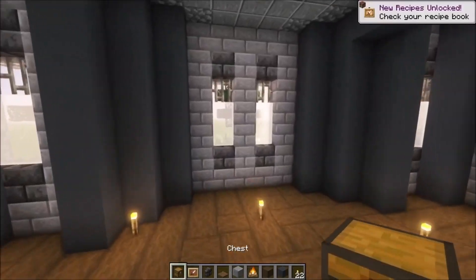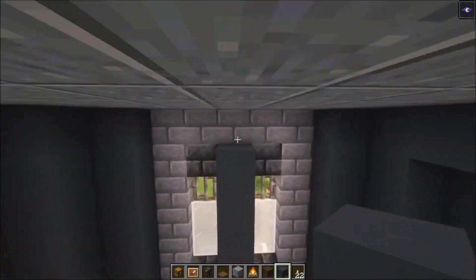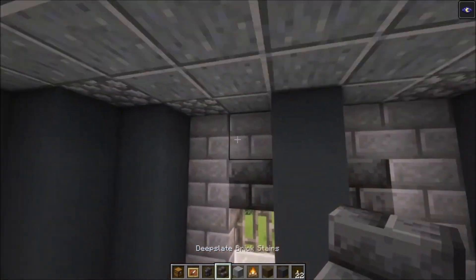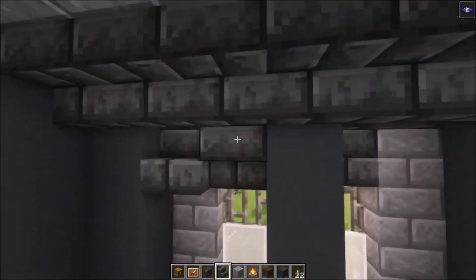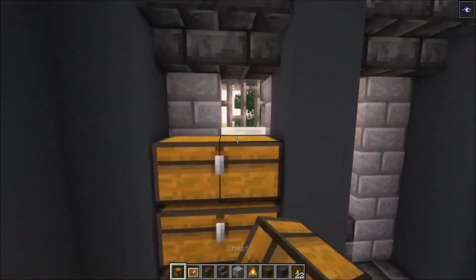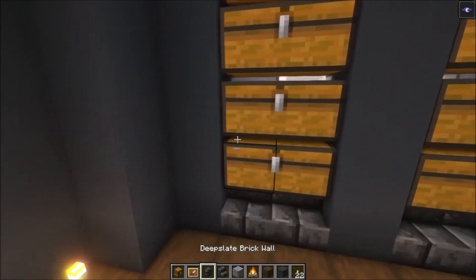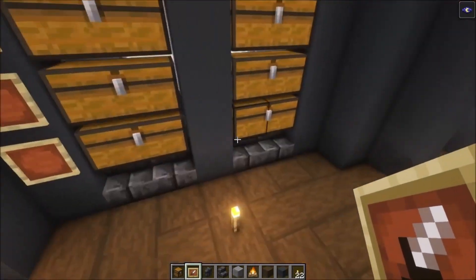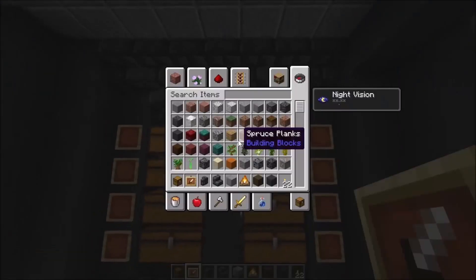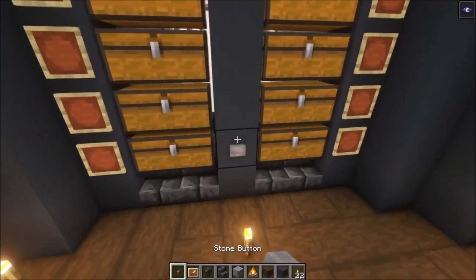The first thing we are going to do is add storage areas on both sides. You want to divide this in two, then add your stairs like this. Then you can take your chests and place them in. Then take your item frames and place them on the sides. After that, you can take some buttons and place them in as well.